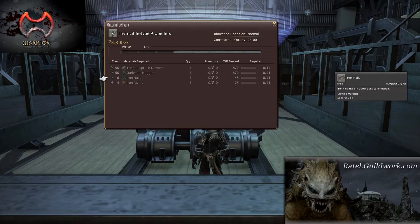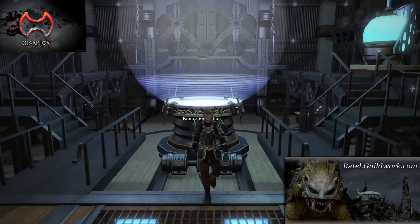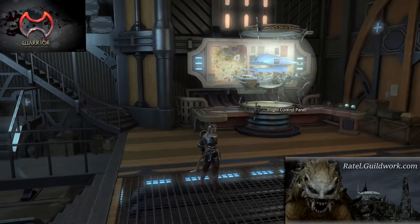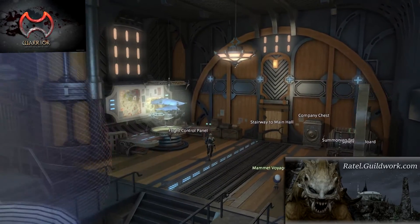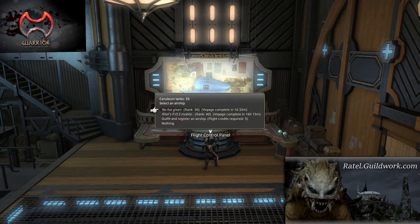This is a list of the items on the propeller we currently need. We have two airships and are currently building our third — any FC can have a maximum of four. The airships are used to bring back high-level materia and rare items used to craft housing decorations, glamour, and minions.